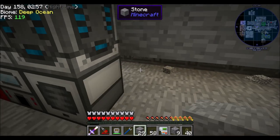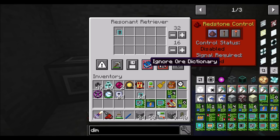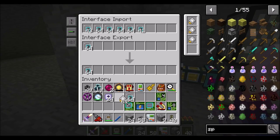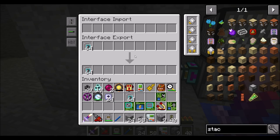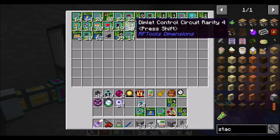With that all taken care of, we are now automatically opening dimlet parcels. So that's cool — interface import, interface export. Why are you interface importing these things? Oh, because you're bouncing back — interesting, did not expect that. Let's set you to one at a time, and also add speed and stack upgrades. These have an EMC value, so between episodes I did a little something cool. So you're doing your thing and we're getting a bunch of dimlet control stuff.